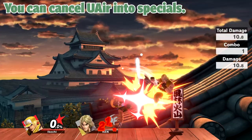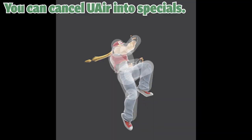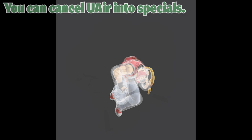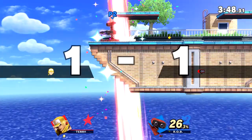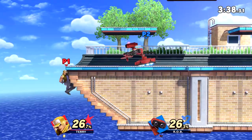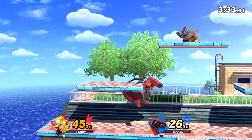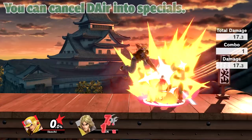Next up we have Terry's Up Air. I love this move because you can cancel it into Rising Tackle if you confirm it. It covers so many options on platforms, combos into itself, and leads into great GO confirms at later percents. I think a lot of people should use this more — it's one of Terry's best moves when your opponent is above you because you can confirm a hit and go into Rising Tackle. It has almost no landing lag, so it's a great move to throw out and check if you can hit your opponent.